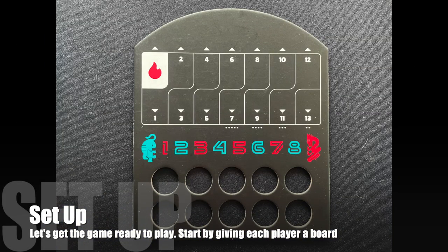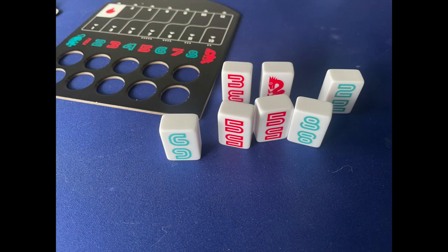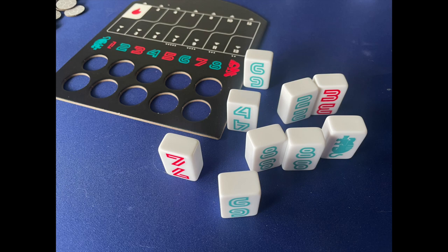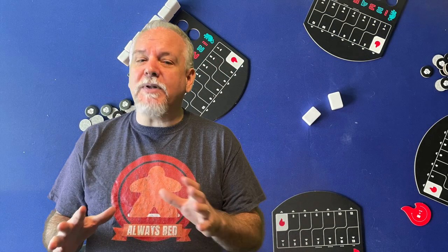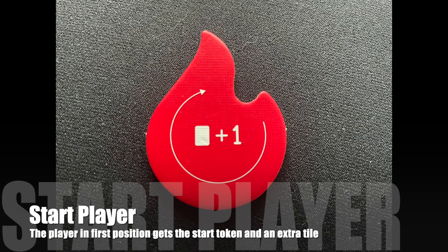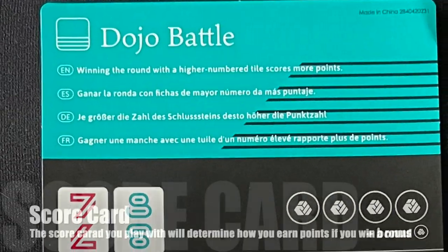Each player needs a player board. Create a supply of the victory point chips and turn all the tiles face down in the center of the play area and give them a wash — that's the tile equivalent of shuffling cards. Each player takes tiles from the center based on player count: with five players, take seven tiles; four players, nine tiles; three players, eleven tiles; two players, thirteen tiles. A different amount will be left over depending on player count. Pick a start player, give them the start token — the one with the flame and plus one on it — and they also take an extra tile from the supply. The start player position will belong to the person who won the previous round in all future rounds.